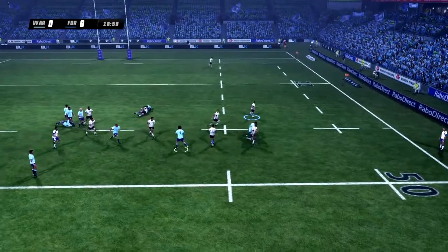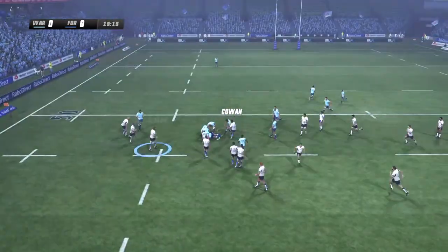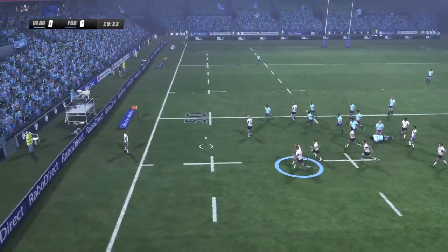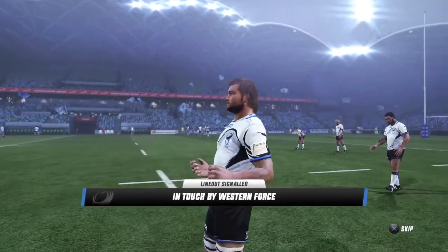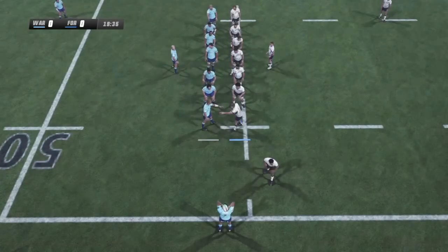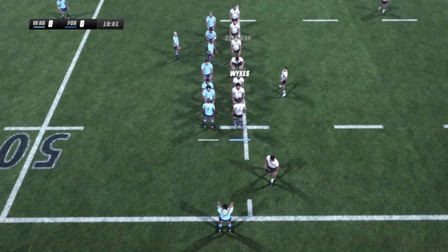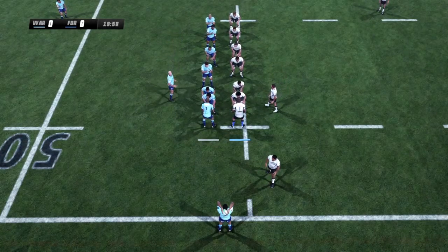Waratahs managed to get to the breakdown quick enough. He's been hit hard — some really nice one-on-one tackles here. Kaukau — the Honey Badger — what were you doing? It finds touch. The Honey Badger wasn't even alert to the fact that they won the ball. He was wide open — it would have been him and the fullback. Not what you want to see.